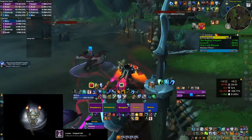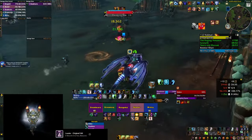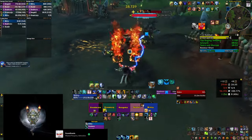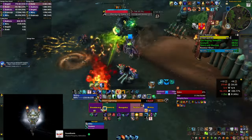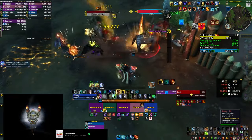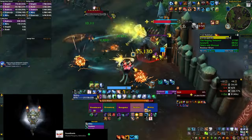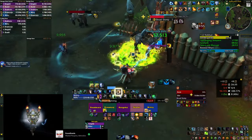The mini bosses in the last area are automatically pulled if you engage in combat with the last boss, so keep that in mind. There is a way to skip them but it's not easy to execute — you need someone in your group who can drop combat: invisibility, Shadowmeld, Vanish, etc. They pull the mini bosses, then your tank engages the last boss, and then that person drops combat with the mini bosses.